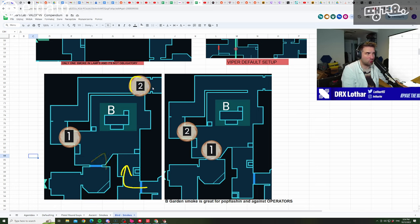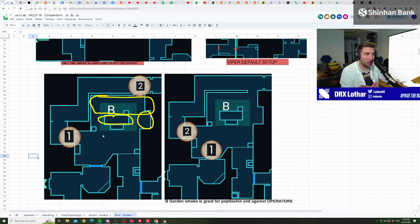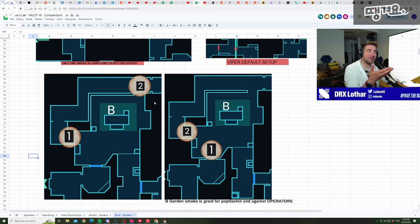The smoke on CT is not even that important, because if you do an execute towards B site, typically there's no one in CT anyway — there's no point in playing that position. Defenders are playing from backsite, from tube, maybe from a cubby, and they're never in CT. That CT smoke helps you when you're trying to stop a retake or a rotation. If you're efficient, that smoke never really does anything. You should be paying more attention to the first smoke, because you have to cut off potential players from elbow — they are actually playing from that position when defending. When you have one smoke on Bind, you should always smoke elbow, unless you're forced to jump out of hookah.